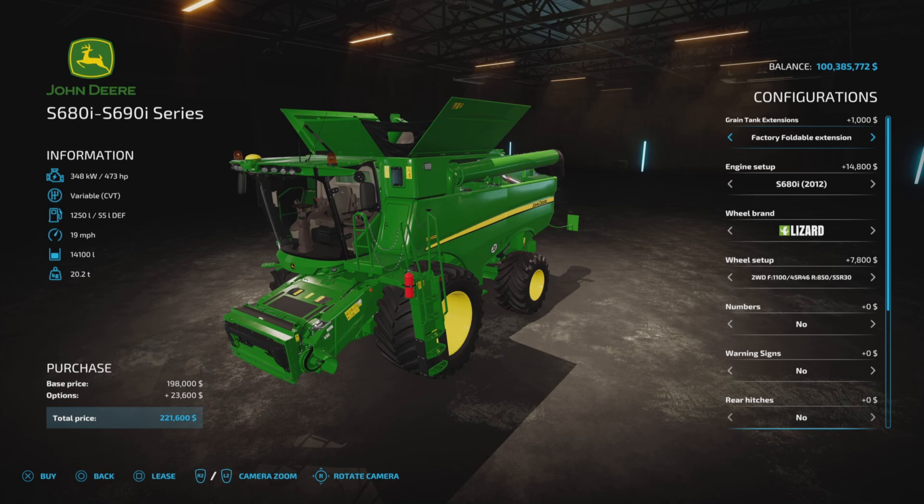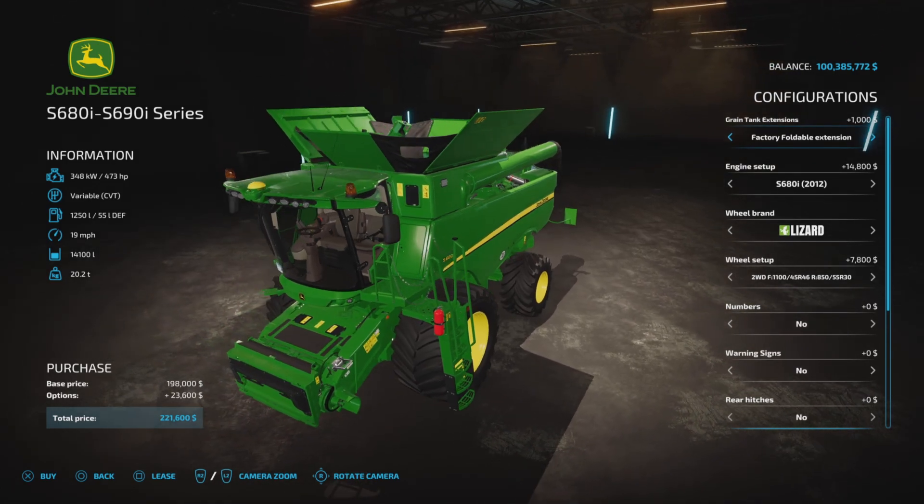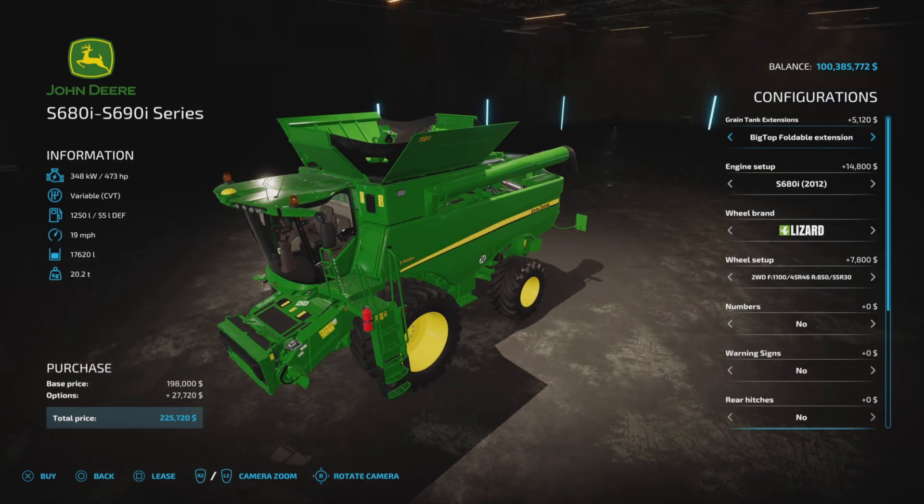You'll notice there are already some additional charges for options, which I disagree with. It's kind of like a hidden charge — you look at the price and then it's like, 'oh, by the way, these are all extra charges that you must have.' There's no choice. With the factory foldable extension it's $1,000 or $5,220, so either way you're paying an extra charge. You can make that up to 17,620 liters.